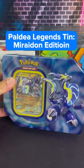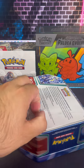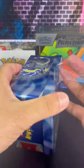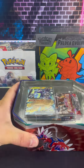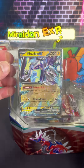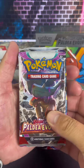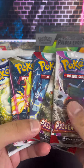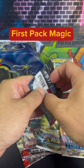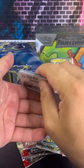Hey everyone, welcome back to the channel. We got some more Paldea Evolved action on deck today and we're going to be opening up the Paldea Legends 10 Maridon EX version. There are two different types of tins: the Coridon and the Maridon, and you get these promos like the one you see here. The pack selection should be the same in both — two Paldea Evolved, a Scarlet and Violet, a Silver Tempest, and a Brilliant Stars. Let's start with Scarlet and Violet first and see what kind of first pack magic we can get.